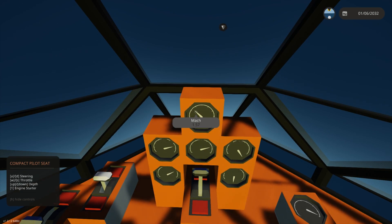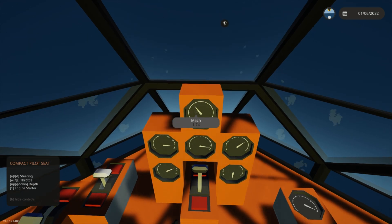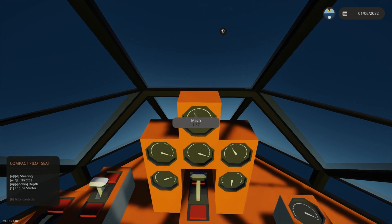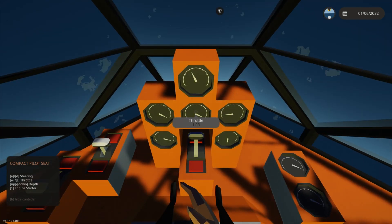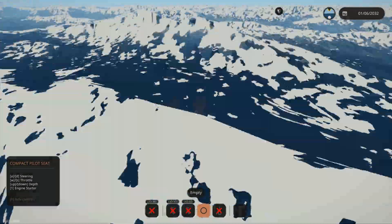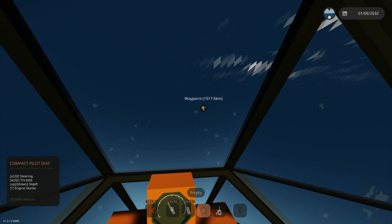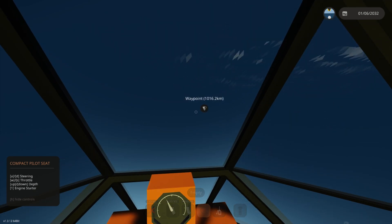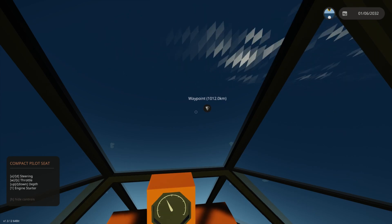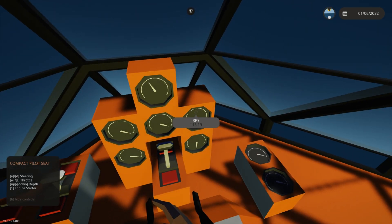Now the sound barrier changes depending on altitude, so I set it for sea level — hopefully my calculations are correct on that. Let's take it to maximum throttle here. Doing 1,520 miles an hour and we are a fuzz under Mach 2. You can see how fast we're closing in on that objective. Most of the time on most of my surface boats, the tenths of kilometers are ticking as fast as my regular kilometers away on this thing. I mean, this thing is ridiculously fast, as you can tell.